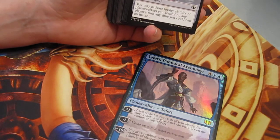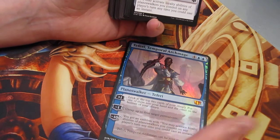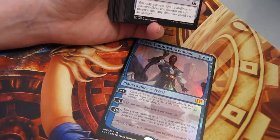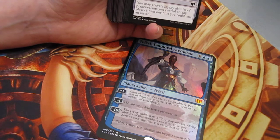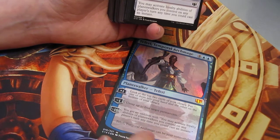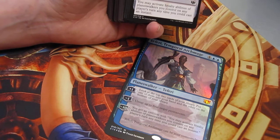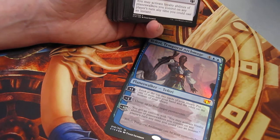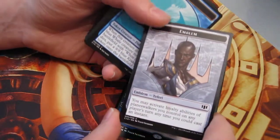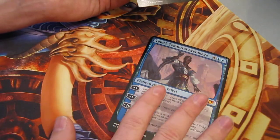Six mana planeswalker, starts at five loyalty. Plus one: look at the top two and put one in your hand, one at the bottom. So it is a nice draw machine — if you have a super friends deck, you might as well run him just to get the extra draw. He does have the middle ability to untap four permanents, which also means he could untap Chain Veil and mana accelerants. So you could technically use him to go infinite or use other planeswalker abilities until he kills himself. The emblem gives you the ability to use your planeswalker loyalties anytime you can cast an instant, including on other players' turns.